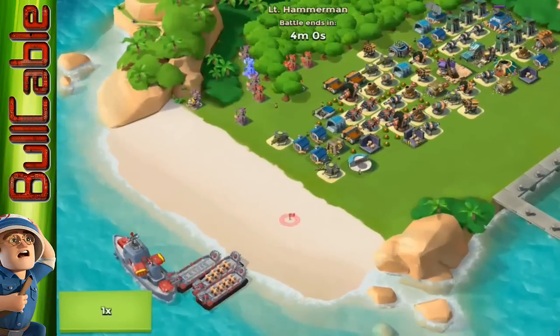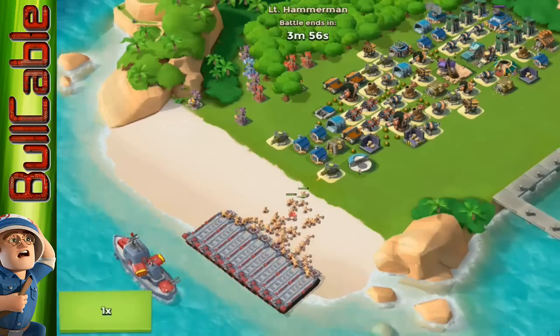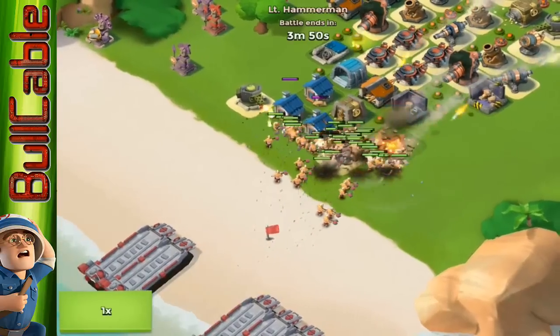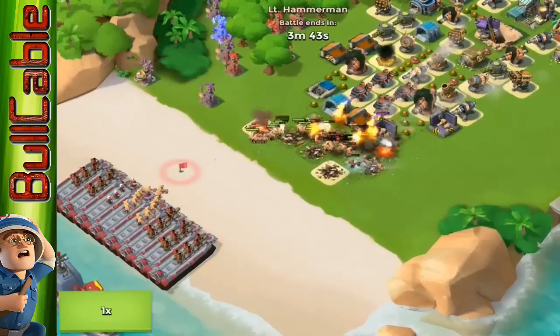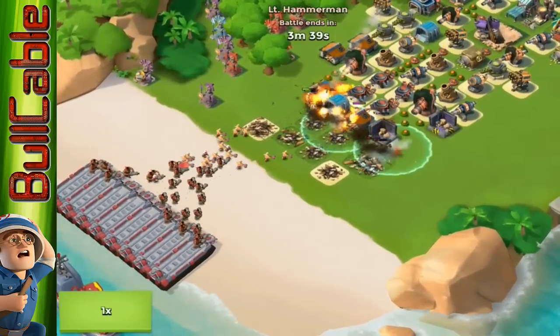The warriors are going in first from the right-hand side. The machine guns are just going to die straight away — that's fine. Now the shock launchers can come into play. Keep the warriors shocked — shock launchers, please! Now we've got a heavy, medic, and warrior attack incoming.